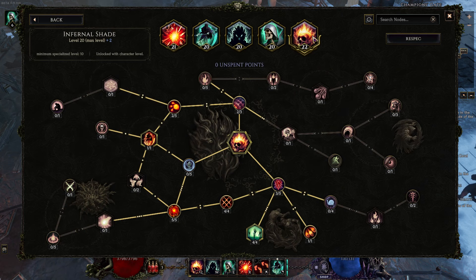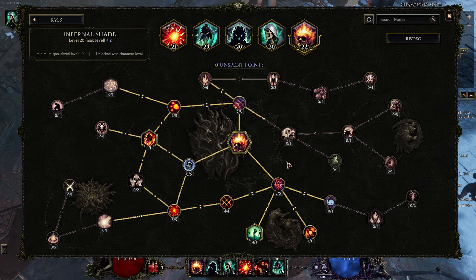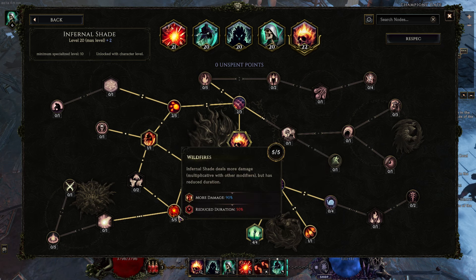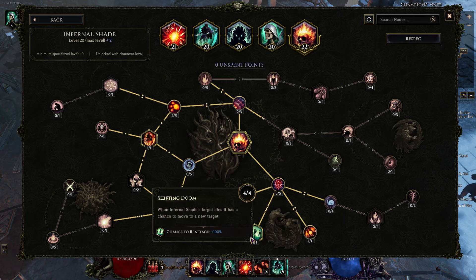So let's look at what we've done with Infernal Shade. One thing that's amazing about Infernal Shade is that if you think about increases to damage, there's either additive increased or multiplicative more damage. And every node in Infernal Shade is a more damage — they're all multiplied together. We have a bit of increased duration to balance out the more damage with reduced duration. We want Shifting Doom: that chance to reattach means that when your target dies, you move to a new target.